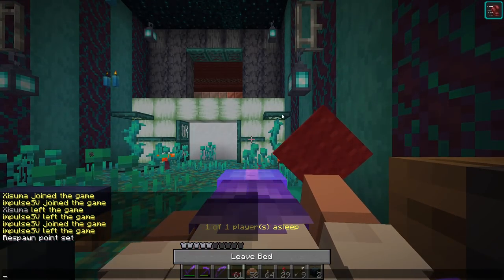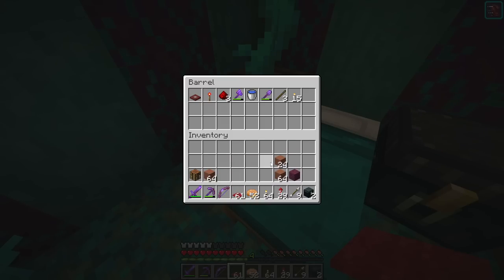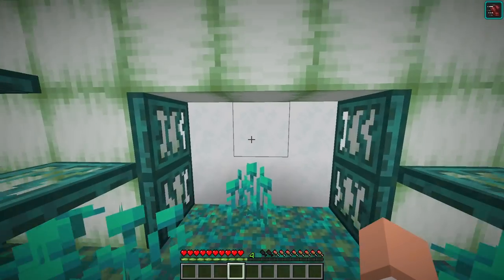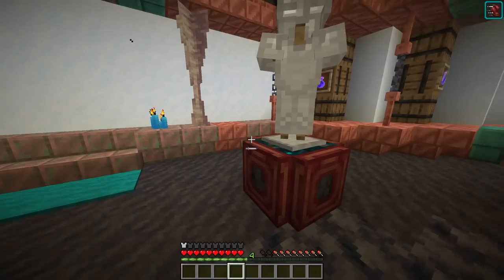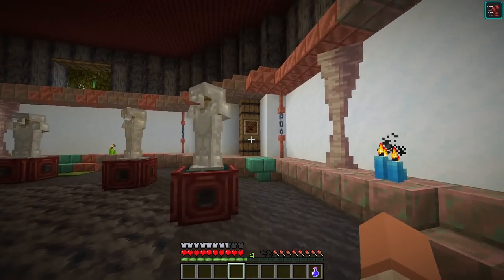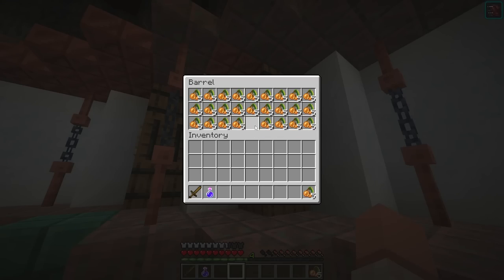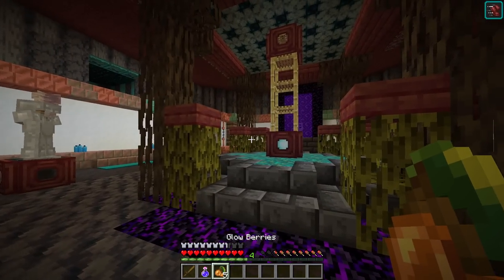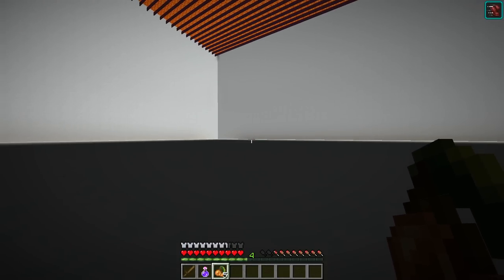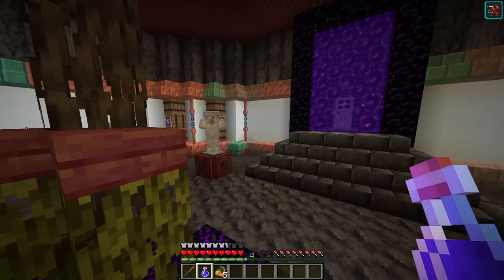The whole thing is meant to work like this: you come in, set your spawn — I'll go ahead and sleep to demonstrate — spawn is now set. You dump off all your stuff in here, get all your armor off, come through, grab a set of armor, grab one potion, grab a sword, grab some glowberries just to make sure you have full saturation. Then basically you head on up and into the arena. You drink your night vision potion and start walking around the arena, and the game starts. That's how it's supposed to work.